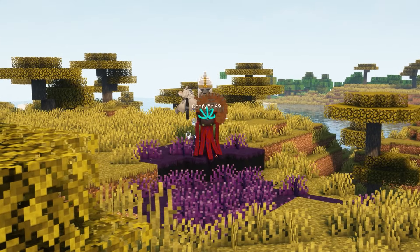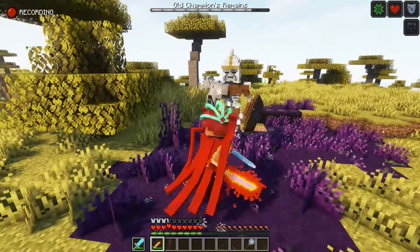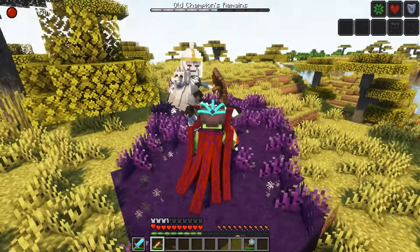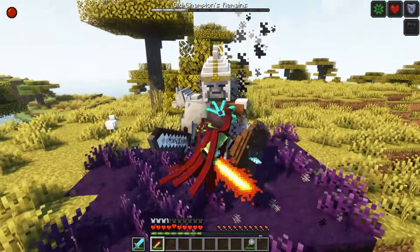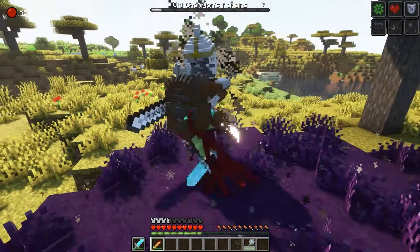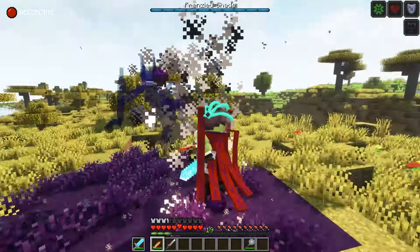Our next mod is also not short on effects. The Souls-like Weaponry mod presents ancient bosses that you can fight. The difference is that it's compatible with the Better Combat mod, a great mod that will make your battles much more lively and tense. The bosses here are very relentless and some even have multiple lives, with this boss here being a prime example of that.